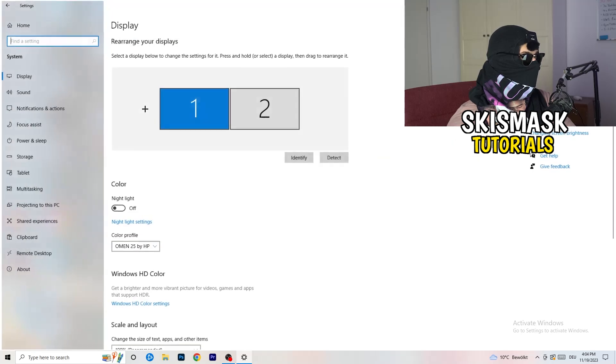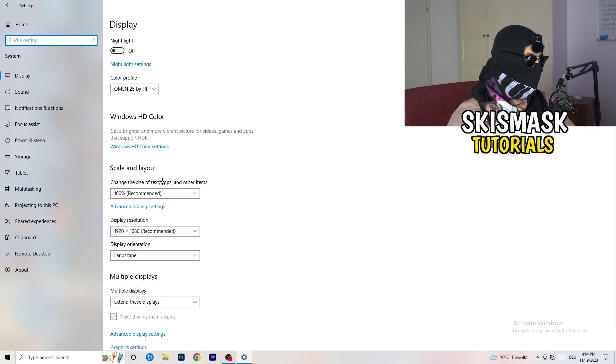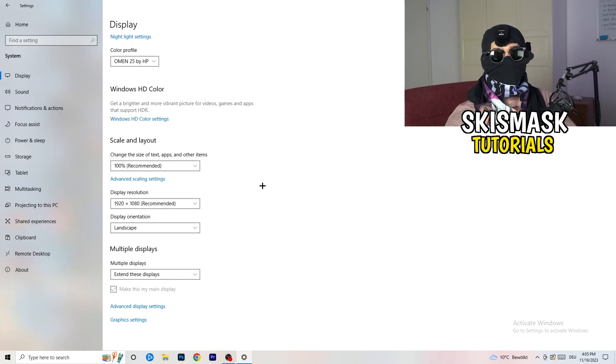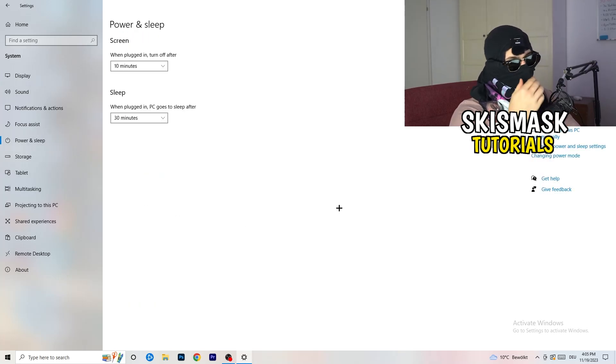Open Settings again — hit your Windows key and click Settings, then go to System. Identify which monitor is your main one that you play games on. Go down to Scale and Layout, change the size of text, apps, and other items to 100% as recommended. The display resolution is really important — it should match your in-game resolution. If you have 1920x1080 in-game, set your monitor resolution to match, or vice versa. Make sure they are the same.